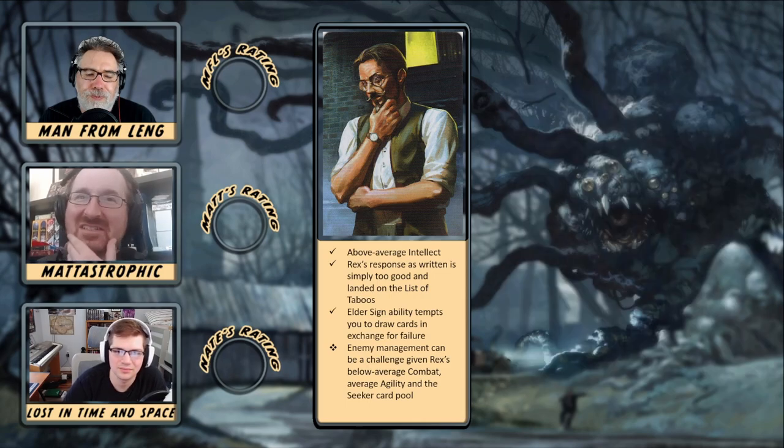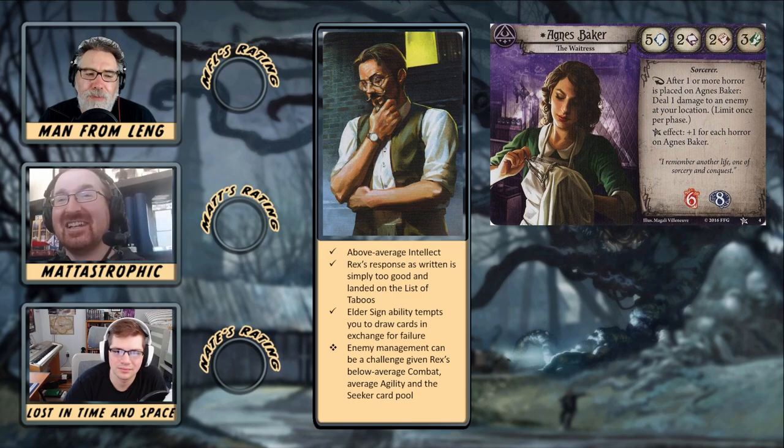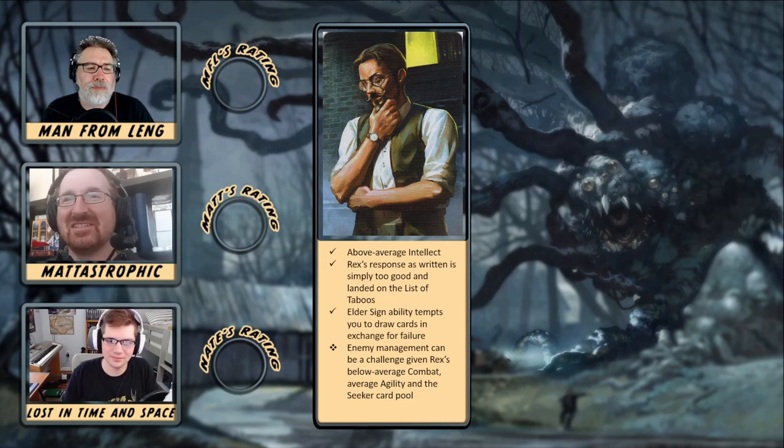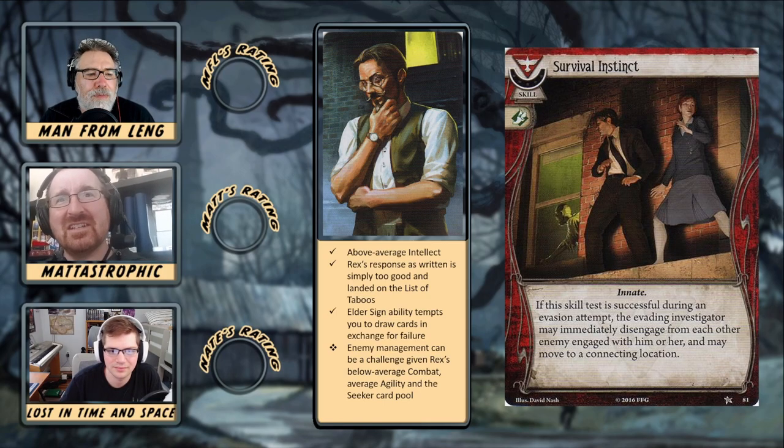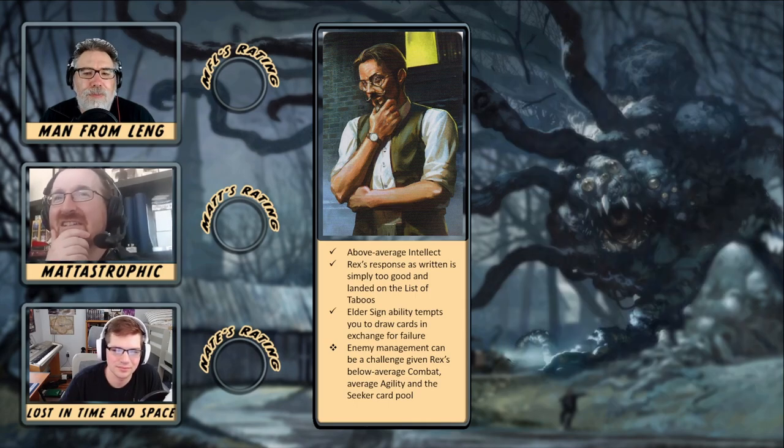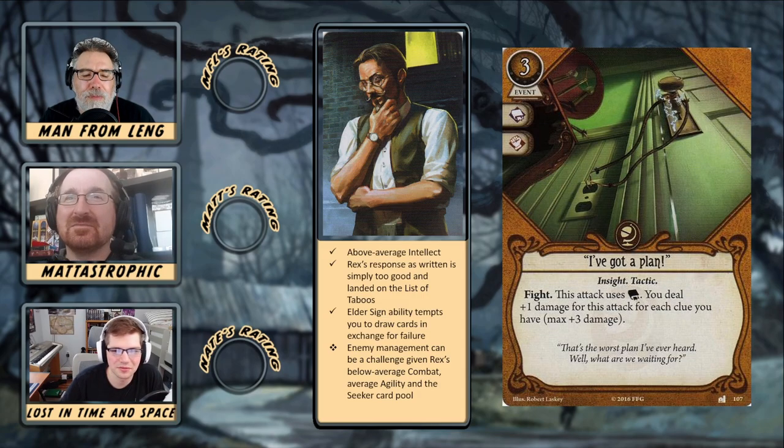You could combo with Hyper Awareness so you gain Milan money, and whenever you have to spend it down you use Hyper Awareness. There are some possibilities there. I've always been intrigued by agility on Agnes, because Agnes has three agility but she has access to level two survivor cards — which opens up Peter Sylvester to boost her agility and things like Survival Instinct. Rex can take Survival Instinct too, although it's just one of his five off-class slots, so it is a little awkward.